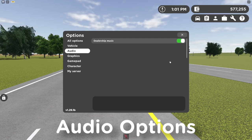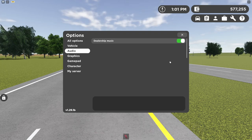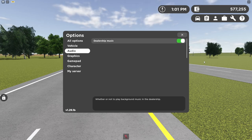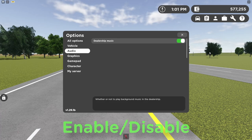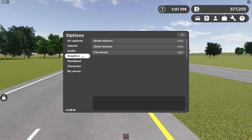Now let's check out the audio options. The only option here is dealership music. This is really an option for content creators — sometimes content creators don't trust music in games because it could lead to copyright claims or strikes. But if you also just hate the dealership music, you have the option to disable it.